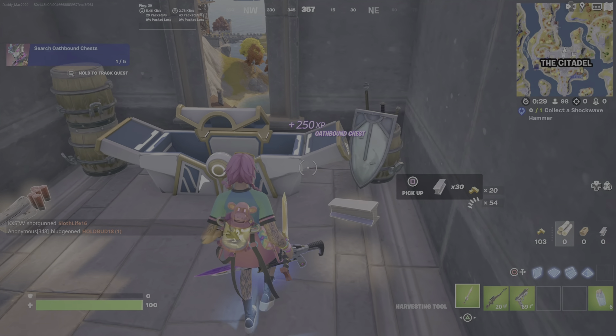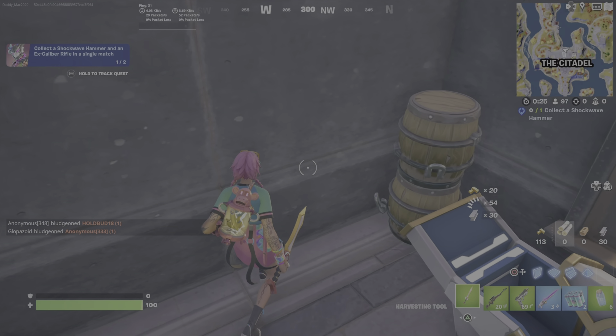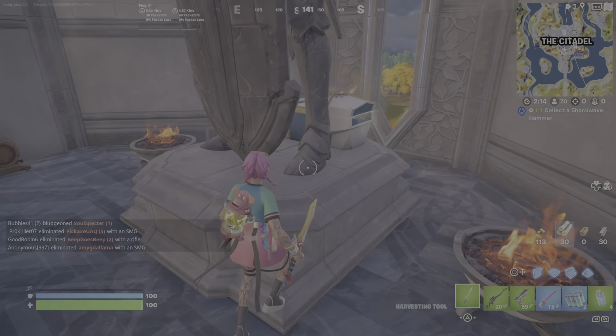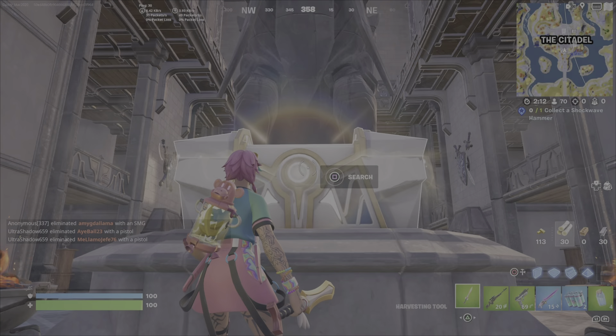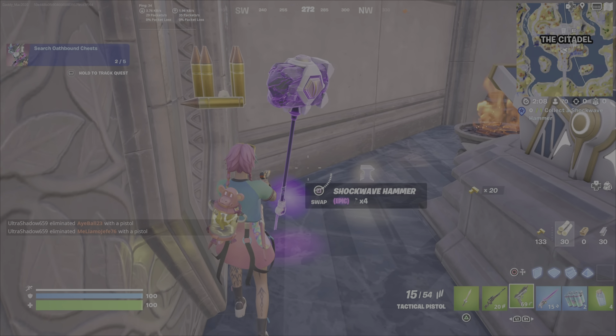I'm not sure of the exact materials, but these things are stacked with loot — lots of gold, sweet weapons like the Excalibur Rifle or the Shockwave Hammer. And then every single match I've seen this Oathbound Chest as well, right in the heart of the big castle at The Citadel.